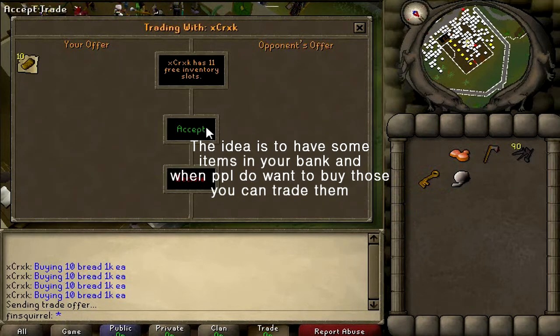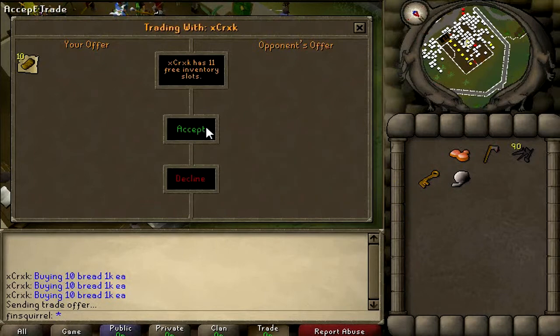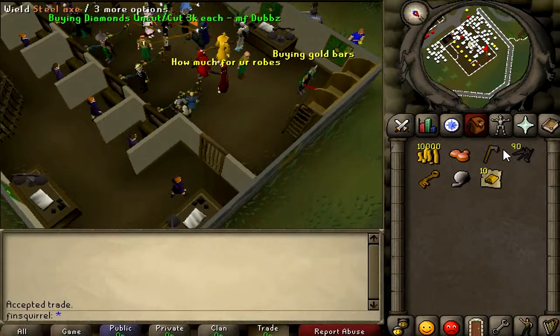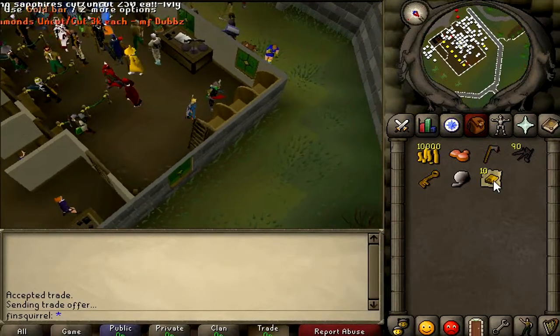And I don't ask you to stand in a bank yelling 'selling item, selling item!' No. What I mean is to have items in your bank that people actually need and ask for, so you can just trade without hassle.